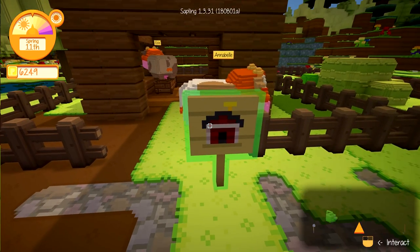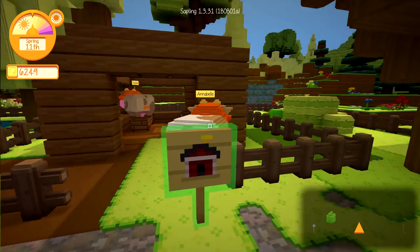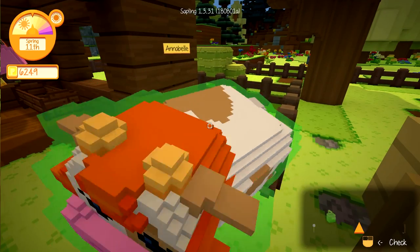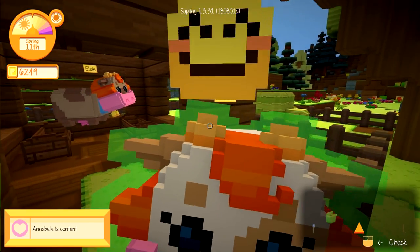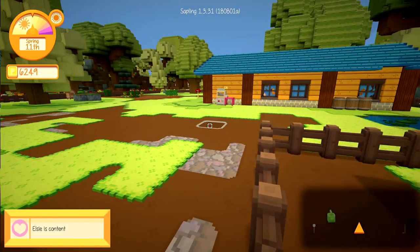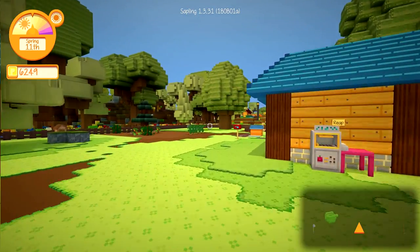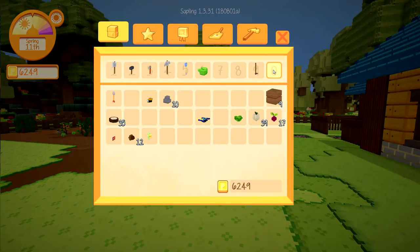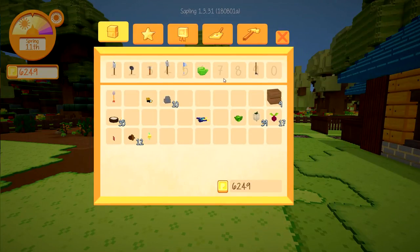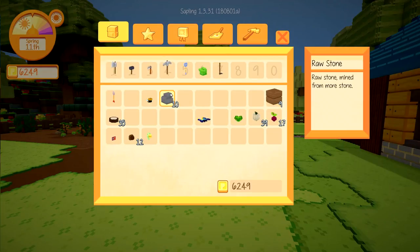I don't like how I have to have the sign here. Oh, I figured that one out. So if I check on them, what does it say? Annabelle is content. And you? Elsie is content. No problem. So I guess they're gonna produce milk or whatever. Let's see what we gotta do here. We're gonna go sell some stuff, buy more seeds, do more planting — that's the name of the game.